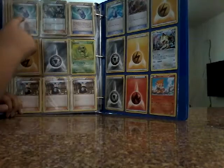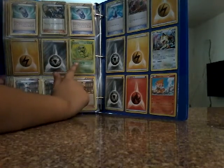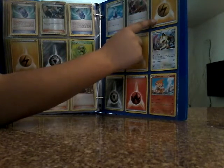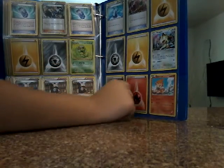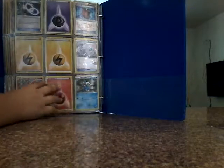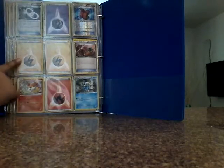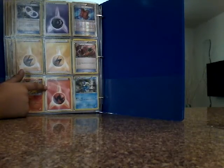Next we got Evo Soda, Cache, Evo Soda again, Electric Energy, Metal Energy, Caterpie, Tynamo, Tynamo, and another Tynamo. Potion, Potion — several Potions, Energy, Electric Energy, Energy Retrieval, Finneon, and a Fire Energy.